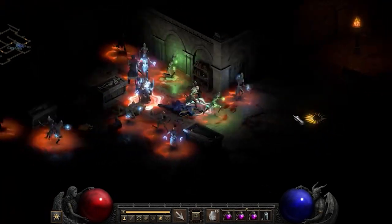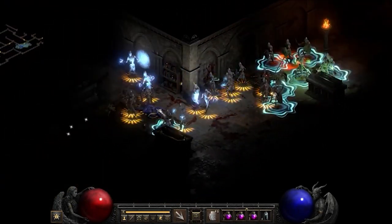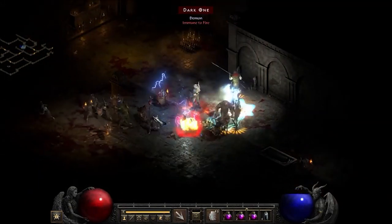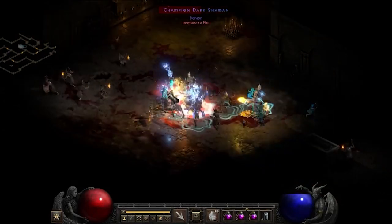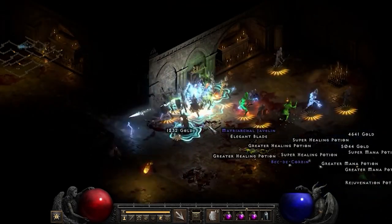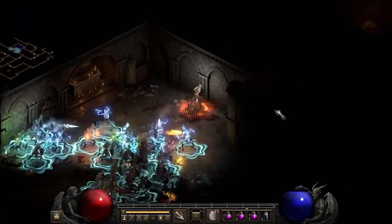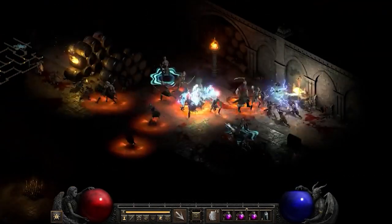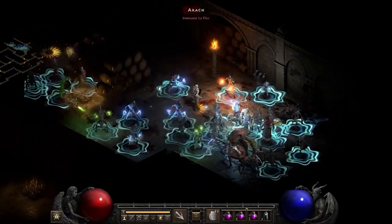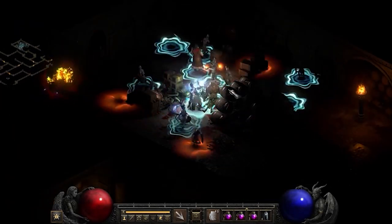Necromancers have some of the coolest abilities in the game: the ability to summon the dead, use magical bones as weapons and armor, and cast immensely powerful debilitating curses. These abilities make the Necromancer one of the strongest classes in Diablo 2, but the class does not come without its own set of weaknesses. We'll discuss the top four builds for Necromancers: Poison Nova, Summoner, Bone Spear, and Corpse Explosion. Each has pros and cons and is suited for different situations.